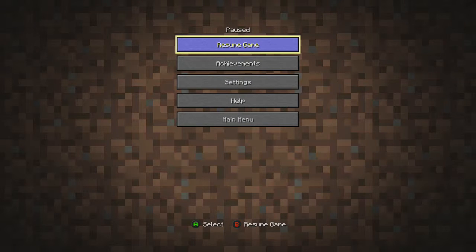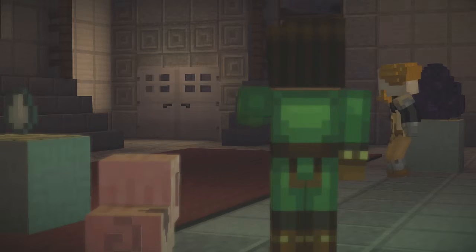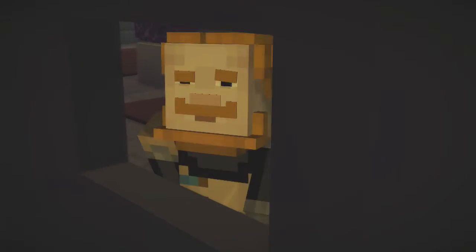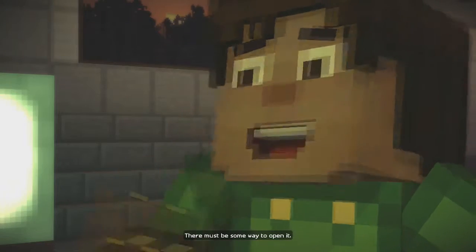Hey, welcome to episode 13 of Minecraft Story Mode, episode 3 of episode 4, Block in a Hard Place. In the last episode we completed an insanely long maze, and in this episode we are going to be talking to Soren. Are you there? The door is locked — there must be some way to open it.